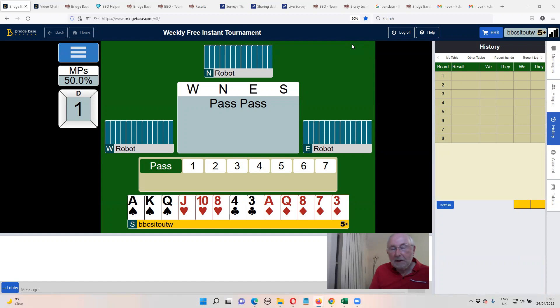Hello and welcome to my attempt at this week's BBO Weekly Free Instant Tournament. My aim in these videos is to try and show you how to think about playing a hand, and particularly how to count the hand. It's much easier to count five, sixes, and sevens and fours than it is to count to 13. The basic first part of the technique is to see how many cards you and dummy have between you, take that away from 13, and that's the number your opponents have, and they can split in various ways.